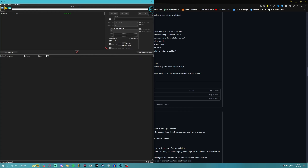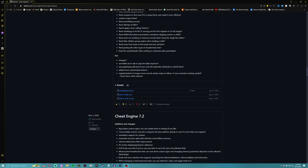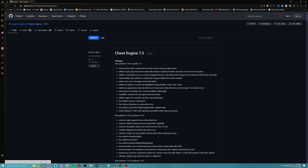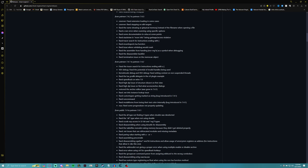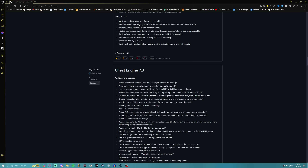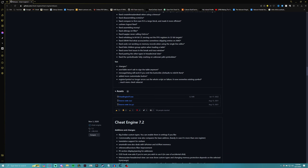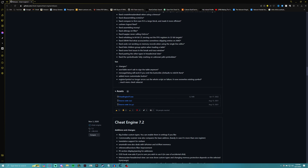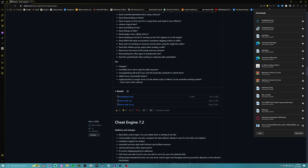The first thing you need is Cheat Engine 7.3. Go to the link in the description — it'll bring you to a page on GitHub. Do not use Cheat Engine 7.5 or 7.0; I've seen reddit threads recommending those but they either crash instantly or just don't work. Scroll down to version 7.3, open the assets section, grab CheatEngine73.exe, and install it wherever you want.